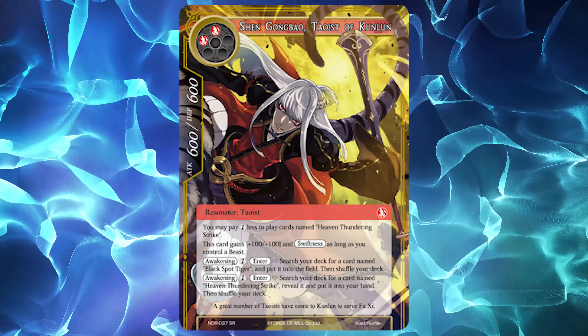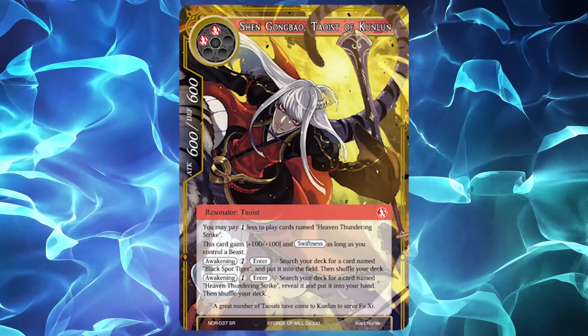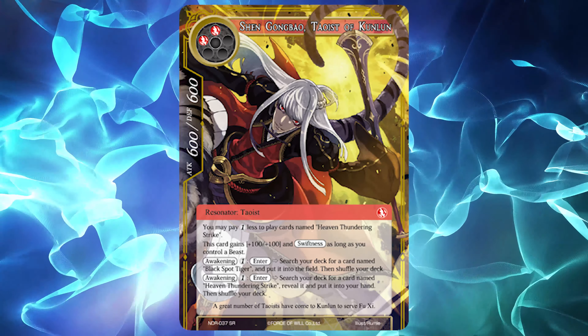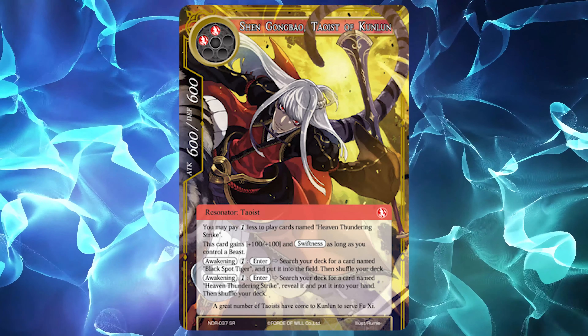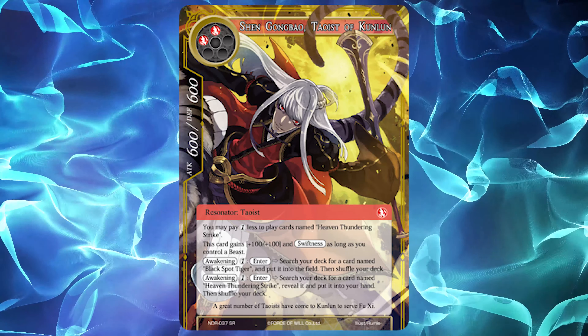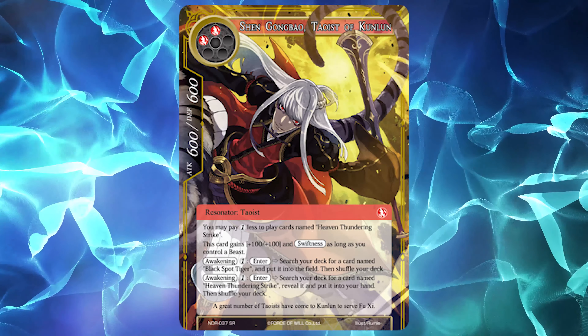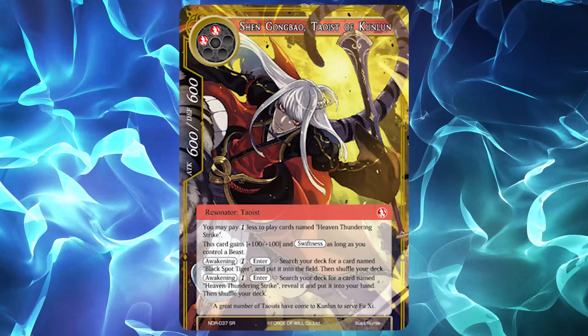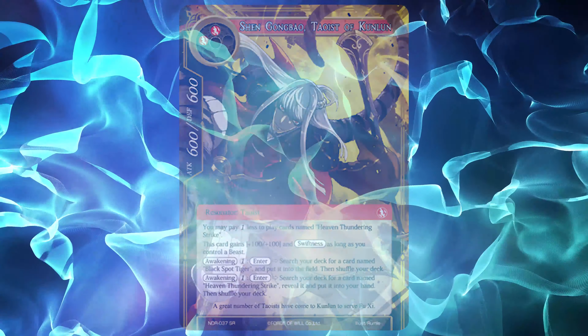Gong Bao plays nicely with Kirik, since the Lizardman's archetype already has several staple beasts to help fuel Gong Bao without Tiger. In general, Gong Bao is an aggro staple, as he can easily fit into the two most aggressive colors without much issue. If we ever see a return of Duel Stones in New Frontiers format, I wouldn't say it's far-fetched for a red-green Hanzo, Chimimi, Faeru, or Kirik to become one of the top decks again with Gong Bao as a 4-of staple.